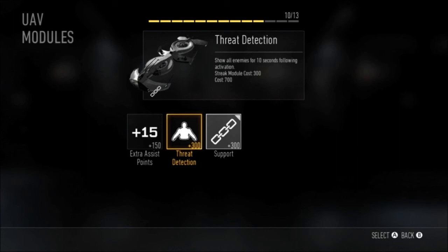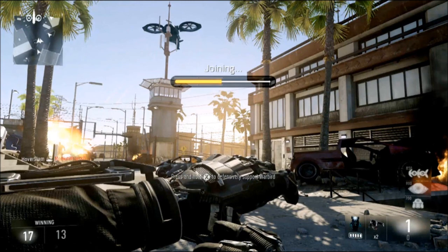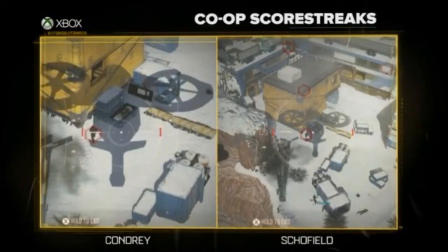Another thing you can do with scorestreaks is co-op. Say if your teammate gets a chopper gunner, you can actually join it — but you can't steal their kills. The only thing you can do is tag enemies and highlight them. The person who joins the killstreak will not get any kills or points, just assists, and they'll highlight enemies to make it easier for the person controlling it. In the example shown, Showfield on the right is controlling it and can shoot people, while Conjury on the left can only highlight and tag enemies for assists. So it doesn't mean someone can hop in your chopper gunner and steal all your kills — it just means they can make it easier to use, which is pretty cool. If a new player wants to see what a scorestreak feels like, they can hop in and try it, and then use it in their own class next match.